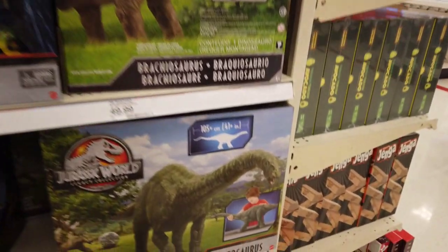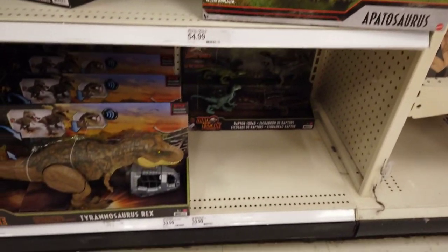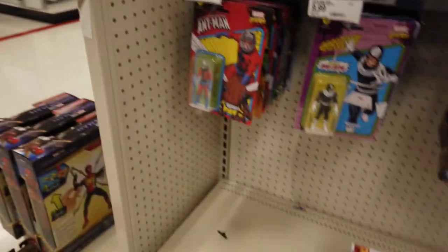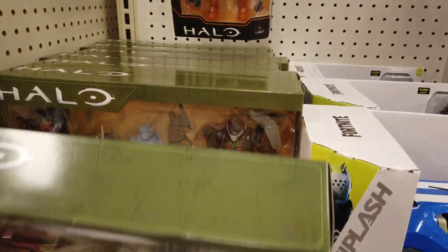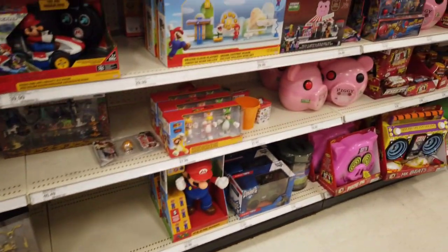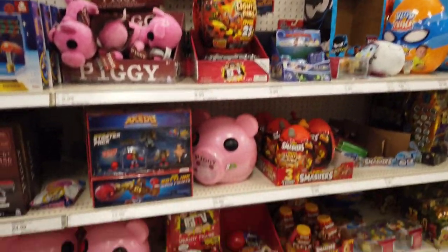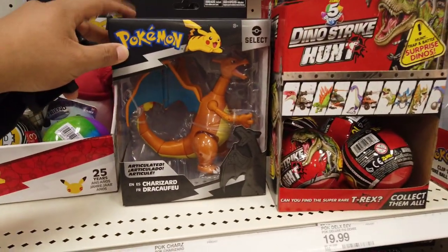We got a big guy — oh, I haven't seen this guy. Apatosaurus — sorry, I don't know Latin. That one looks pretty good too. And we got some T-Rex, some Raptors, and the Carnotaurus. Hopping over to this side — coming into Halo, not a whole lot going on. This three-pack I'm hoping hits clearance soon so I can pick that up maybe. Some Fortnite, some Roblox, some Mario stuff. Some random stuffies, some piggies. And a nice Charizard right there, Pikachu, Eevee — looks like that's about it.